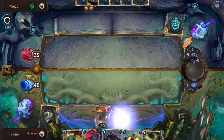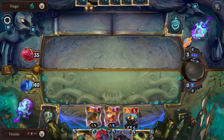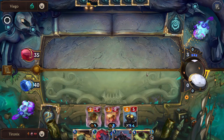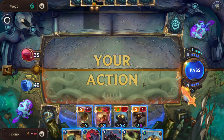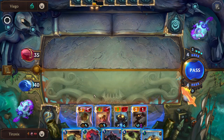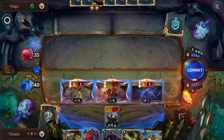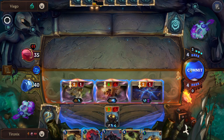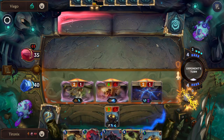One fun thing you can do with Tom is you can actually capture enemy champions, and they'll still be a created copy of them in your hand. So if you want to capture enemy champions and just start playing their own champions against them, that is something you're able to do — which is pretty funny. All right, playing Lounging Lizard round one — not bad. And yeah, we'll drop the Monkey Idol so we can start scaling up. So they're potentially going to use a Vengeance here.